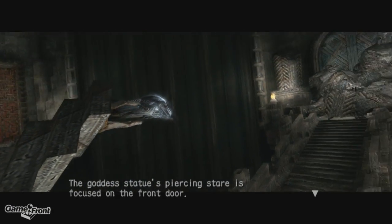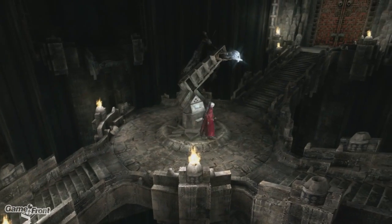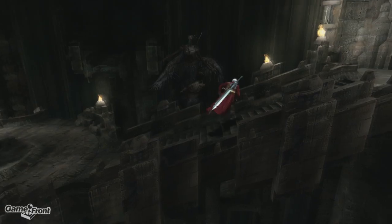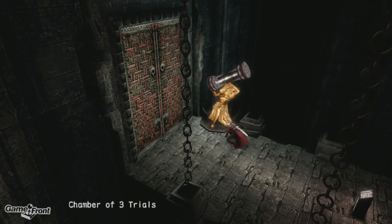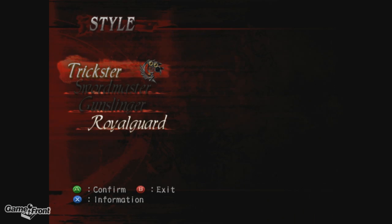The goddess statue - the goddess statue's piercing stare is focused on the front door. Might be able to break that, I imagine, once we get that activated. Okay, that was what I wanted to do.